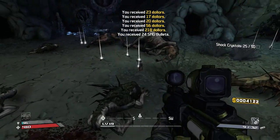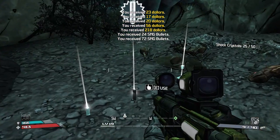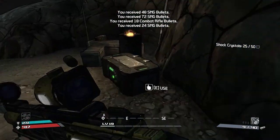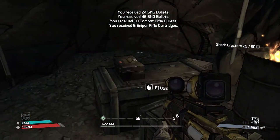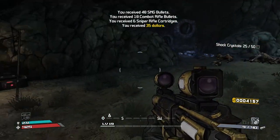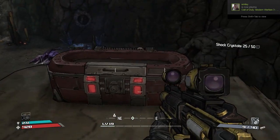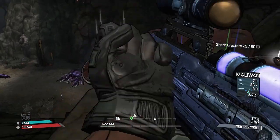Loads of stuff to pick up here. Hopefully I've got my SMG bullets back up now. Oh, it's not a chest - it's an ammo crate. I'm sure I saw a chest though... yeah, there is. That's good. I think I've got everything that can be looted. I've got plenty of SMG bullets now.